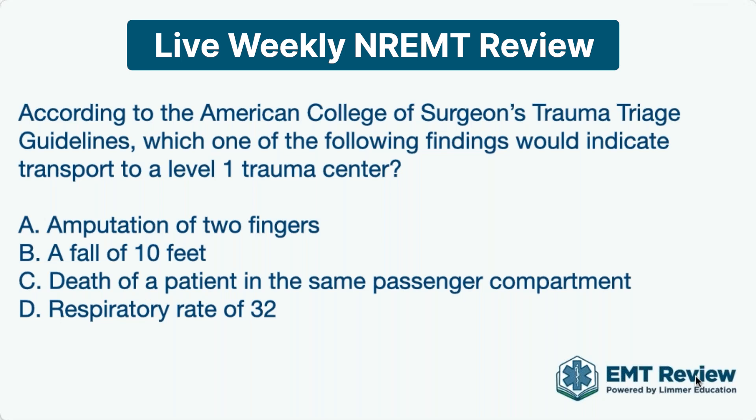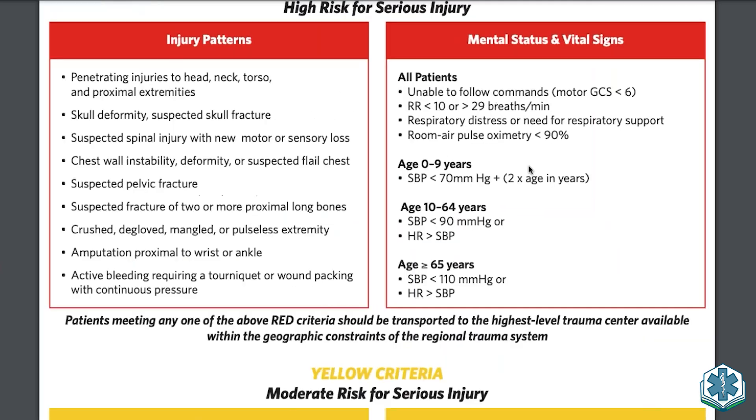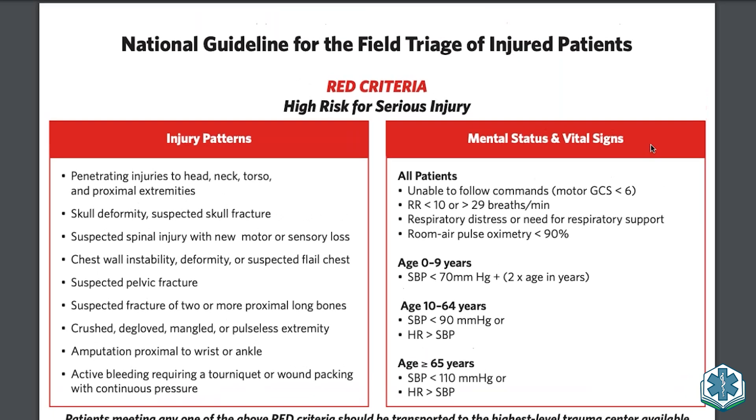We love the concept of mechanism of injury, but mechanism of injury can sometimes be a little deceiving. Looking at the red criteria on screen — high risk for serious injury — anything in the red criteria should be transported to the highest level trauma center available within your region. There are two main criteria: mental status and vital signs, including a respiratory rate of greater than 29 breaths a minute.